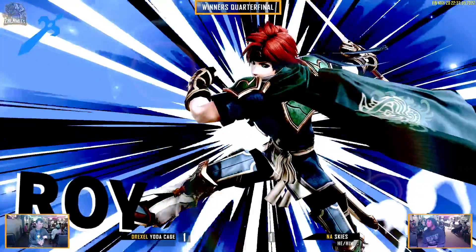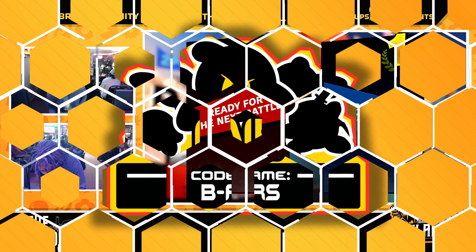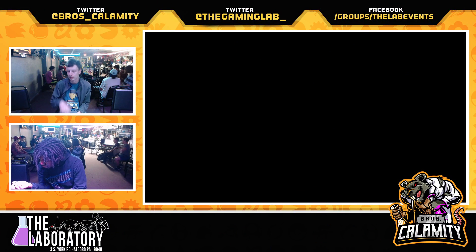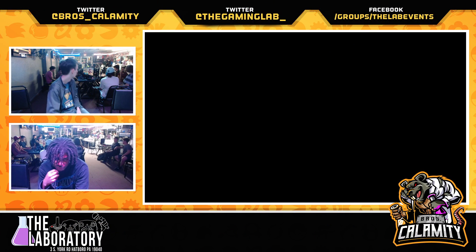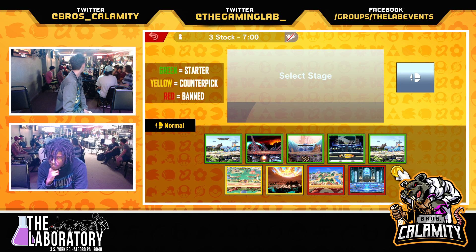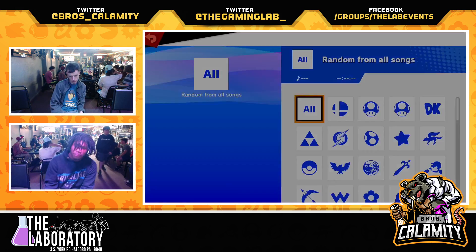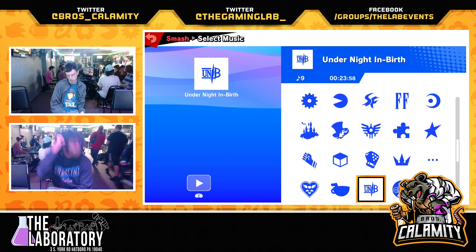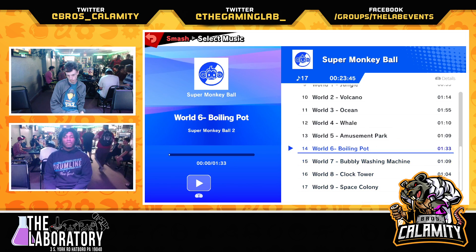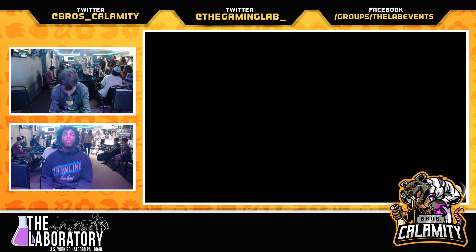Put a lot of respect on that down air. Technically it's Roy's least safe landing option — it's horrible, but it's still minus 10. He could have up smashed if he knew he could. Maybe the hurtbox shift wouldn't have let him get up smashed — the secret is Roy is on the floor when he recovers from down air. It's hard to say because he was behind him. Either way, that's a Skies game and we are looking at 1-1.